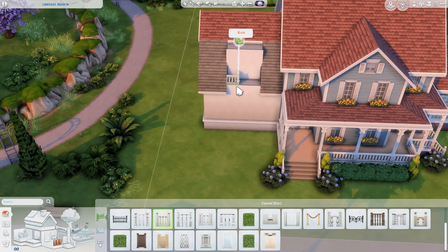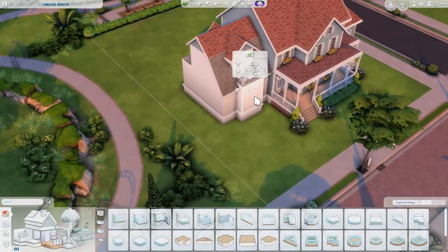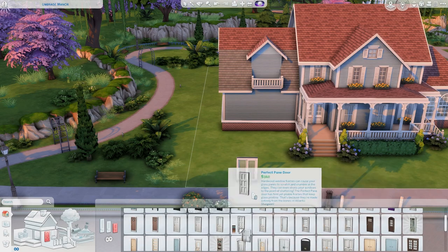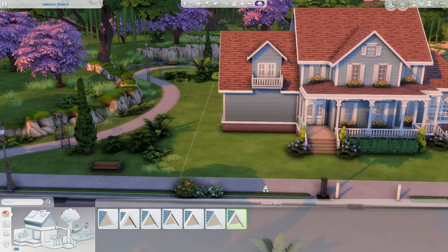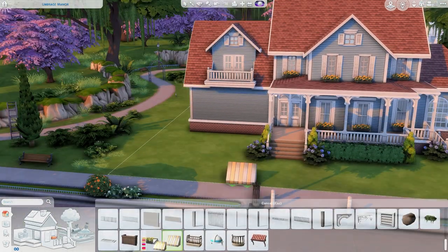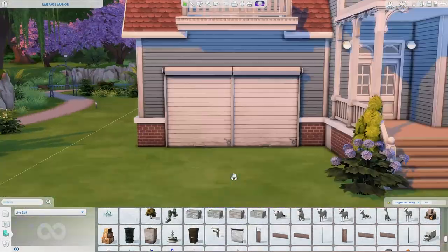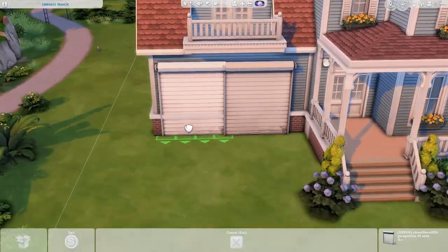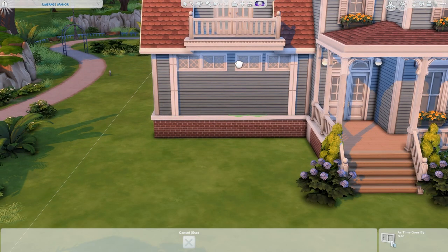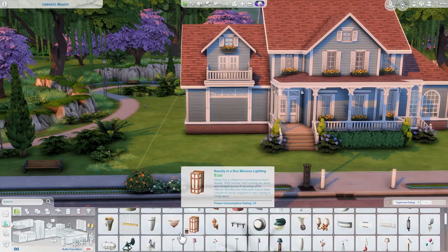I was inspired by a build I did recently in Del Sol Valley — a retro 1970s style family home. Something I did in that home that I really wanted to replicate was the split-level play area, and I was able to fit one in this home. I think having something like that adds so much for family gameplay, which is the type of gameplay I enjoy — even though I never actually play, I just build.